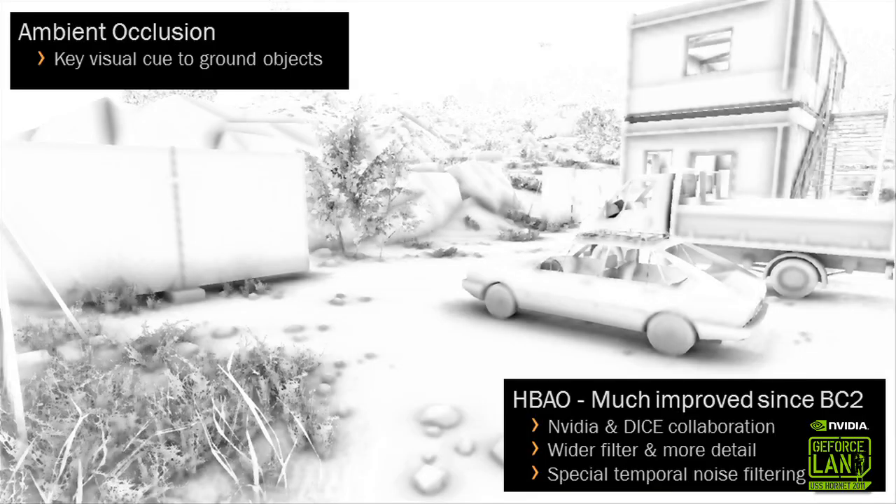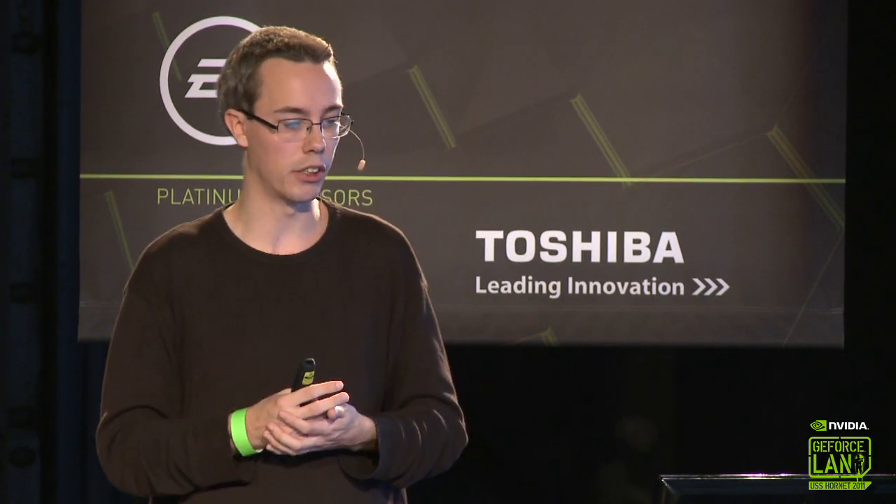We also have our HBAO effect — horizon-based ambient occlusion — which is something we've been working closely on with NVIDIA for quite some time, with Louis Beauvoir at NVIDIA. We had it for Battlefield: Bad Company 2 as well, but it was a much simpler effect back then. We had to disable some of the nicer details because we got too much flickering on foliage, since foliage is so random on trees and terrain decoration. We've now improved this filter significantly — it has much wider, higher contrast, producing almost ground shadows, and uses temporal filtering over time to reduce flickering.